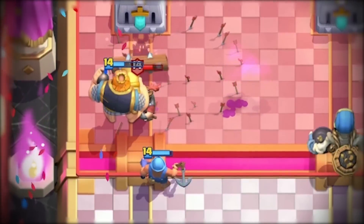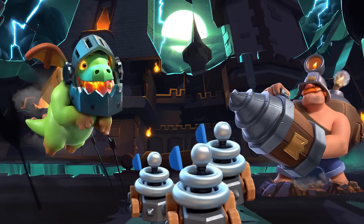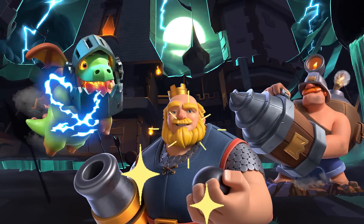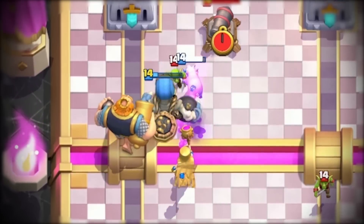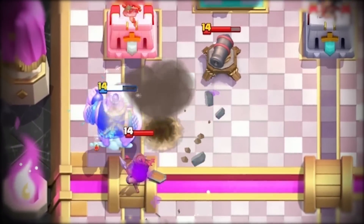Fisherman pulls units off of your Royal Giant so you can get extra damage. Zappies reset Mighty Miners and Inferno Dragons and stop other units from attacking so your Royal Giant can live longer. And if you have a Giant Skeleton in front of your Royal Giant, your opponents have to deal with that first, which feels like the worst when their units get blown back. Let's jump into some games with this new explosive strategy and assert dominance.